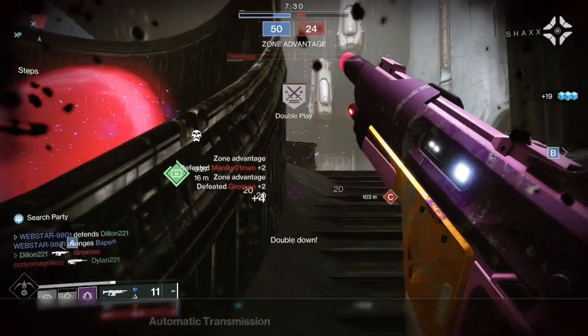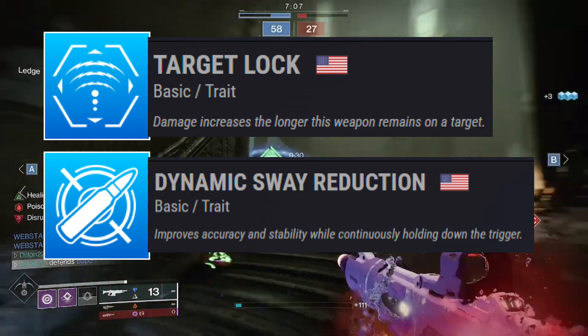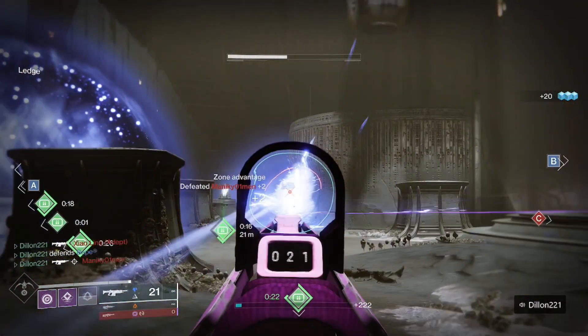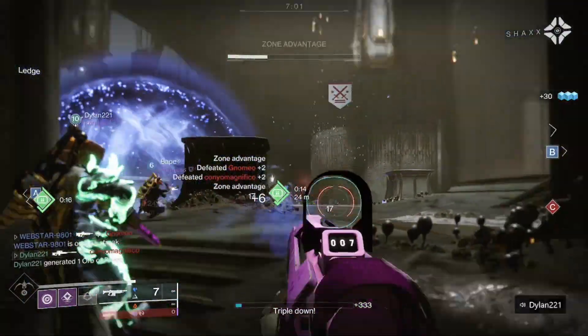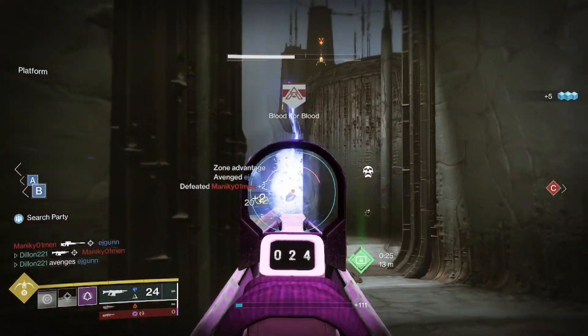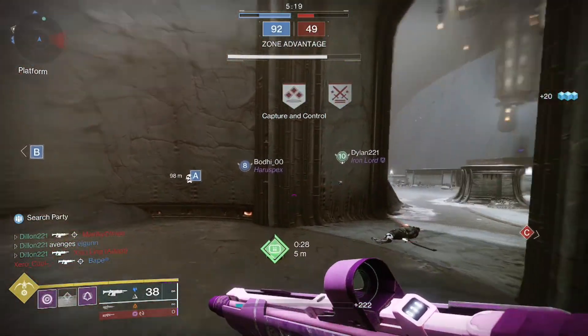I was just using the same Demolitionist Headstone roll that I got, but I would recommend Dynamic Sway Reduction and Target Lock for PVP. This thing kind of just melts through people — I was really, really surprised. So instead of using an Ammit in your energy slot, you could throw this guy, which is probably not quite as good as the Ammit, but it is pretty dang close, in your primary slot.